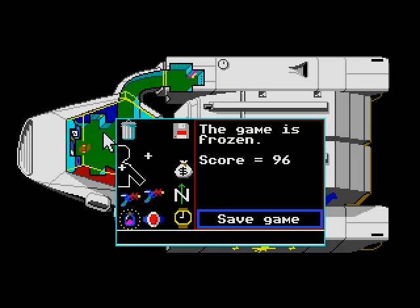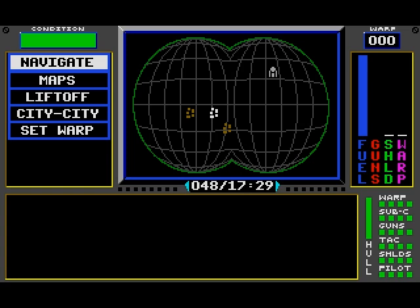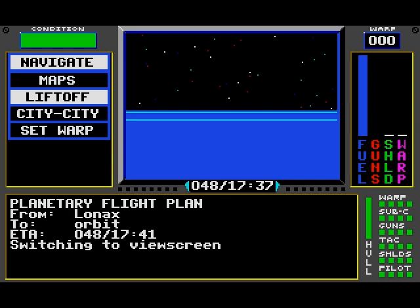Welcome back to Let's Play Sundog Frozen Legacy. We are on planet Fur. We've explored all the cities looking for cryogens. Now we're gonna go into orbit and then go to the other two planets in the system looking for cryogens.